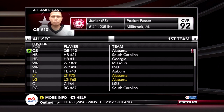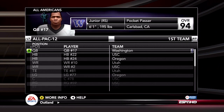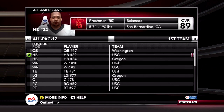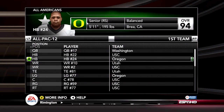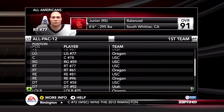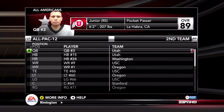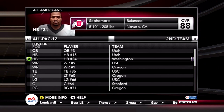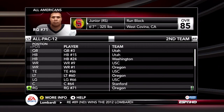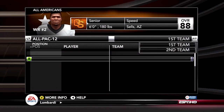In the Pac-12, Keith Price is leading the quarterback spot. Of course, most of the first team is still USC players. On the second team, Jordan Wynn — the guy is very, very underrated. Be looking out for Jordan Wynn this year in the world of college football.